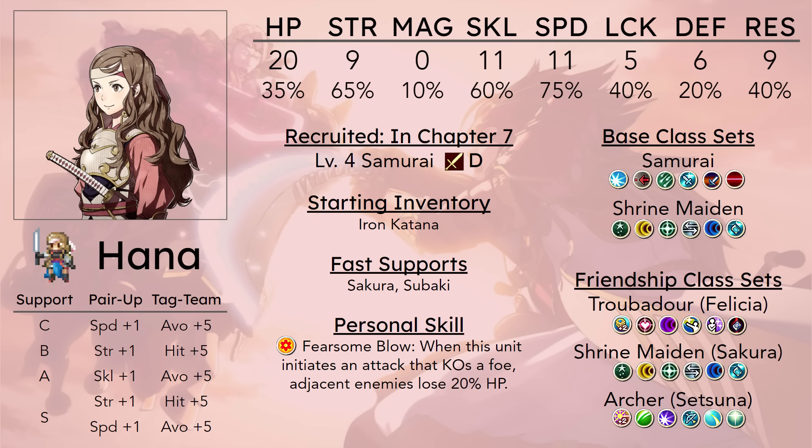She's really good with that because when she promotes she can go into Master of Arms, which gives pair-up bonuses of more strength, skill, speed, and defense, so it's a very good pair-up bot class for her and just a very good class for her in general. The total amount of speed she gives will go down, but generally by the point in the game where you're promoting Hana, you'll probably not need the extra points of speed. Her personal skill is, if not really good, at least kind of funny — it's Fearsome Blow: when this unit initiates an attack that KO's a foe, adjacent enemies lose 20% HP.